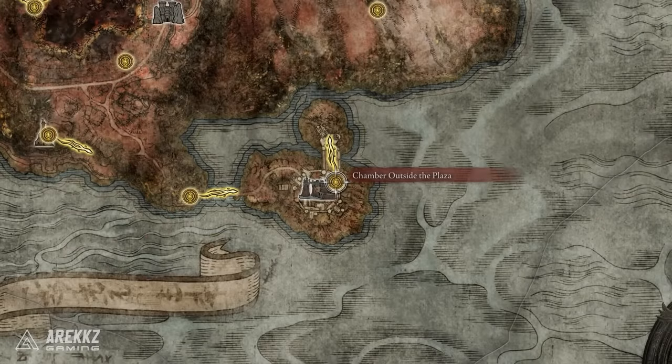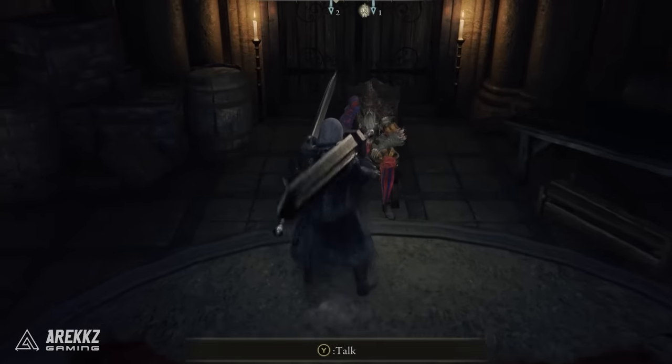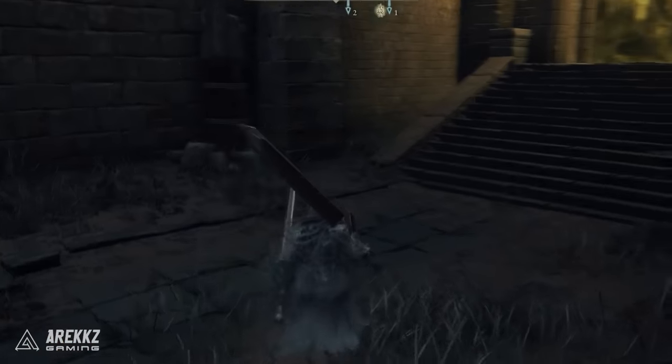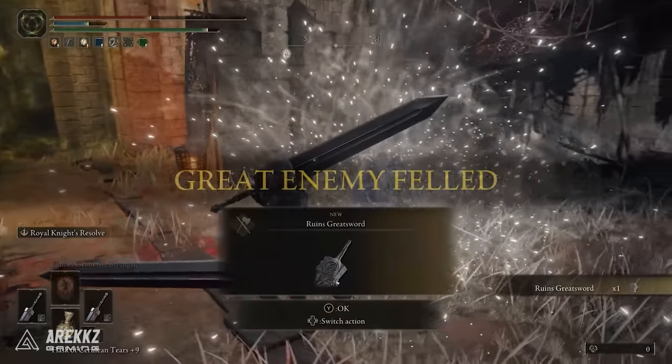To get this one, after defeating Radahn, fast travel back to Castle Redmane and talk to the Witch Hunter Jerren, who has moved to the back after you've exhausted the conversation options. Fast travel to the same place again and there'll be a boss fog door. Defeat the two boss enemies and you will get the sword.